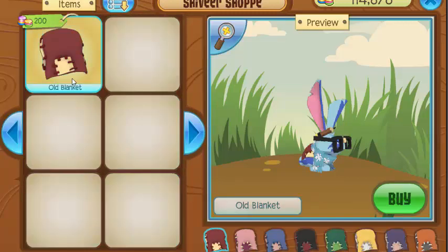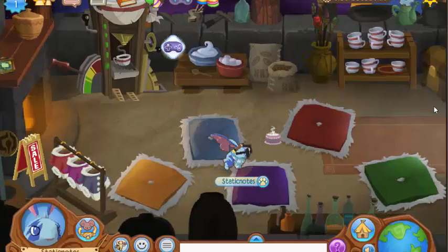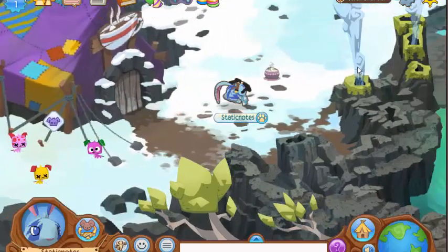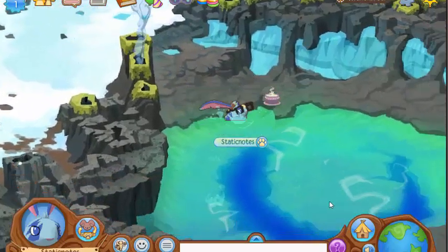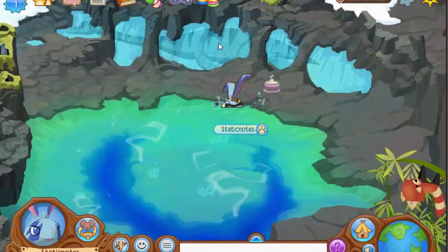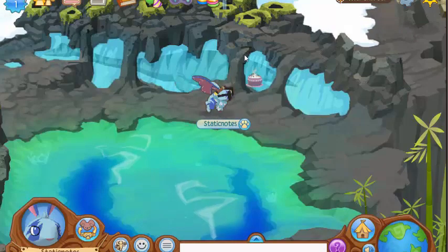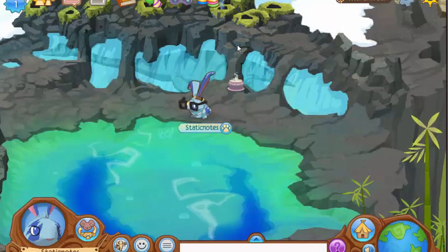Buy anything that's green. Just buy anything that is green. I already got some green in my inventory so I don't need to buy it. Now after that, you have to go to this pond here. And you see this dinosaur — no one really knows about this dinosaur. But it's a secret Dama 2 Kosita code. It looks like a dinosaur.